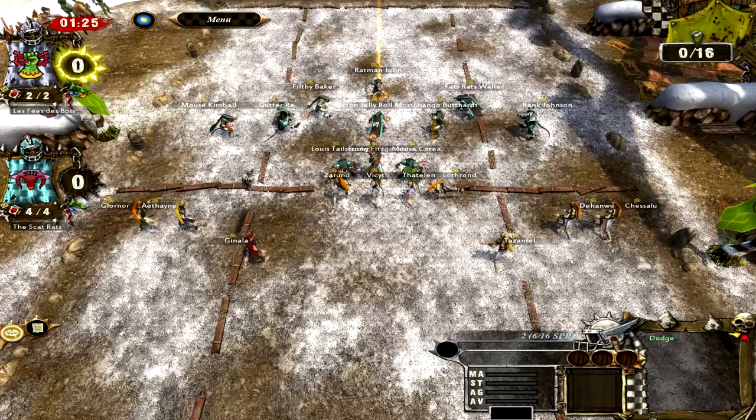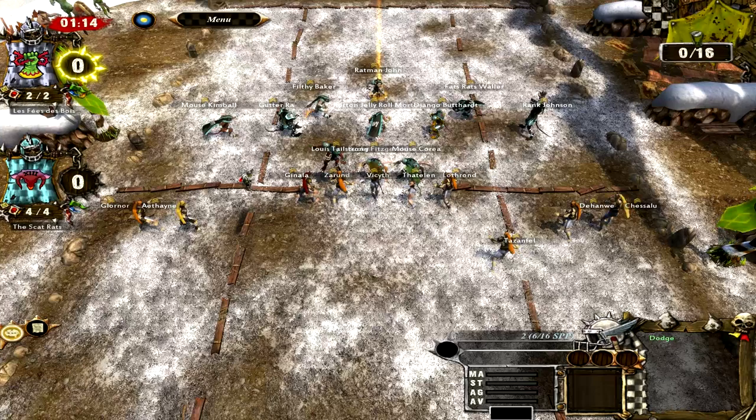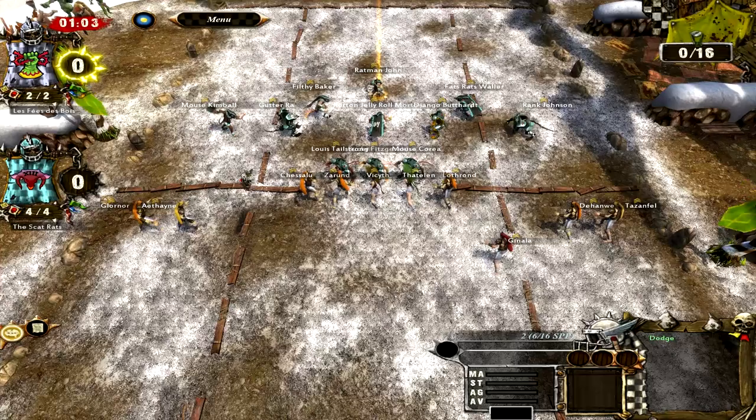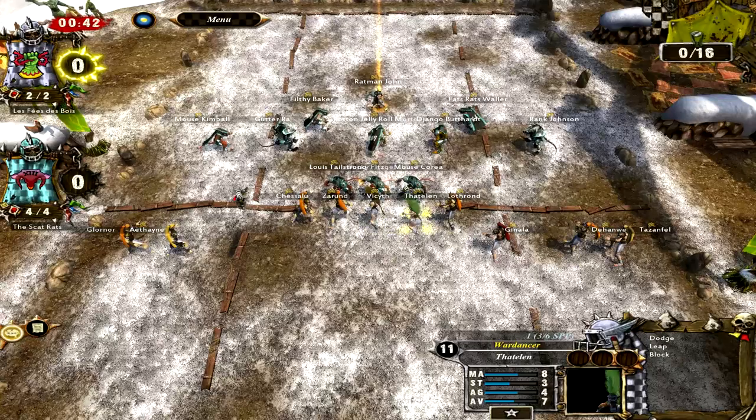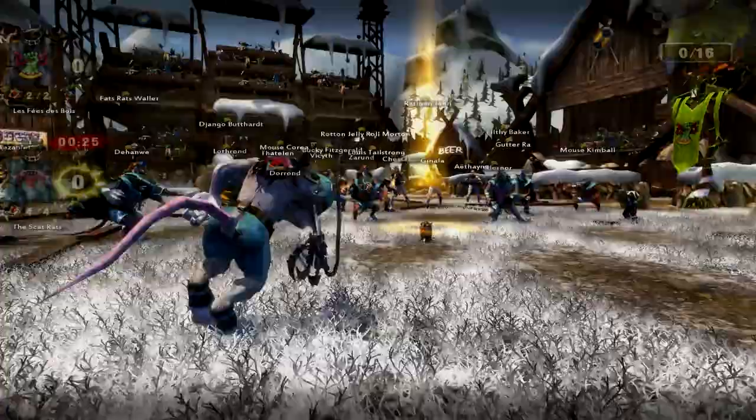Third match total, first match against humans - I feel like I did pretty well, especially considering I was going up against Wood Elves. In my opinion they're probably the best team in the game, mostly because of the War Dancers, but also because they have AG4 across the board - all of them have AG4. And that's really, really useful. They're also really good at passing - they've got a catcher that starts out with Catch, Dodge, and Sprint, which is ridiculous.